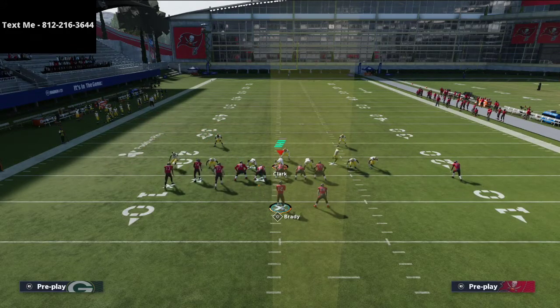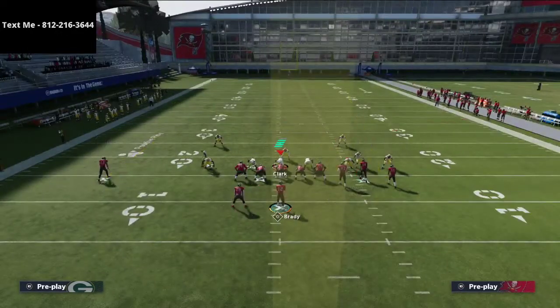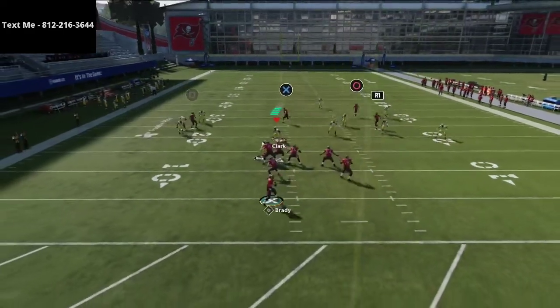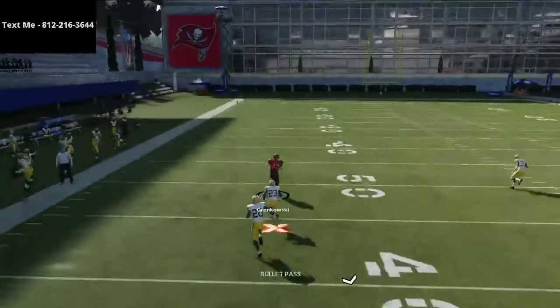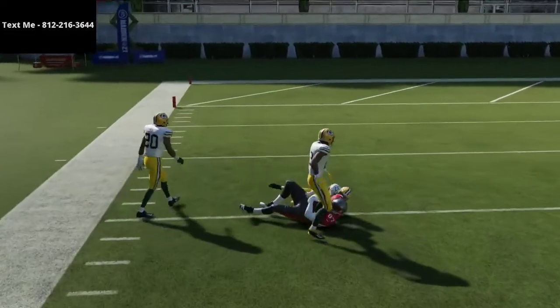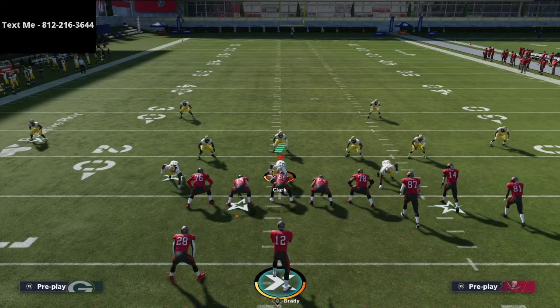As you're running this offense, keep in mind that if you can plan around the user defender, you can hit these routes — including the route to Gronk, which you can also smart route. You'll see it goes super sharp, which also helps against cover three with a pass lead up. That's part of what makes this one of the best plays in the entire game. Dreamy runs this a ton, and another player I really respect in the Madden community, Henry, runs this play a ton as well. This is a concept I learned from those guys.